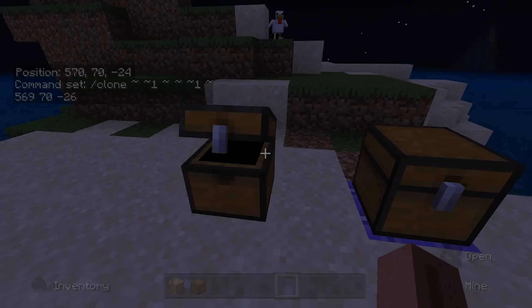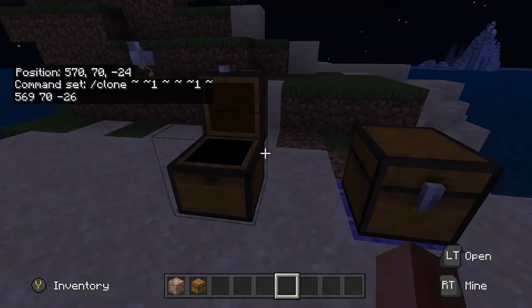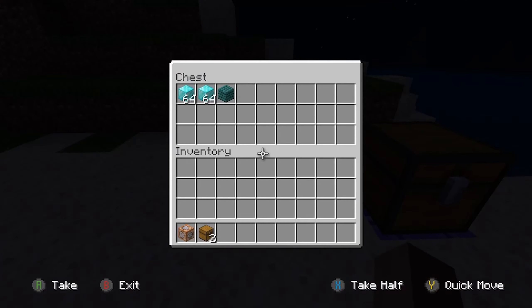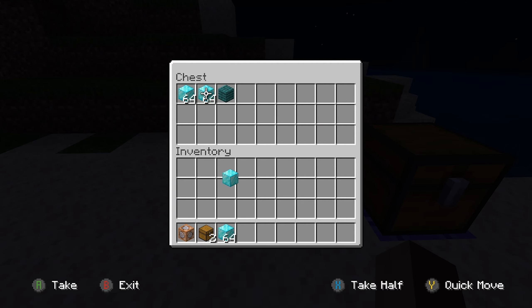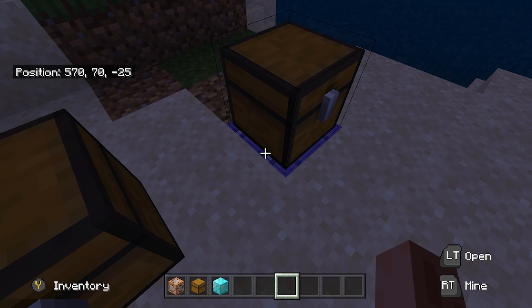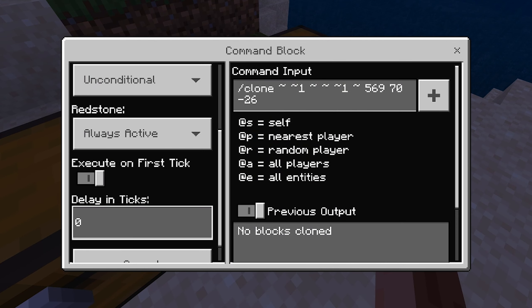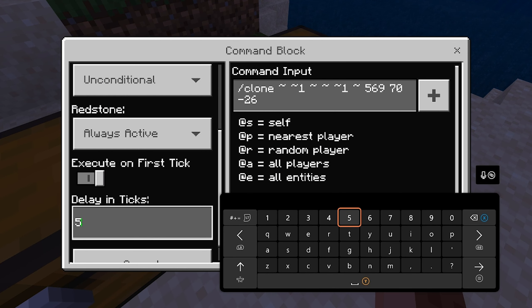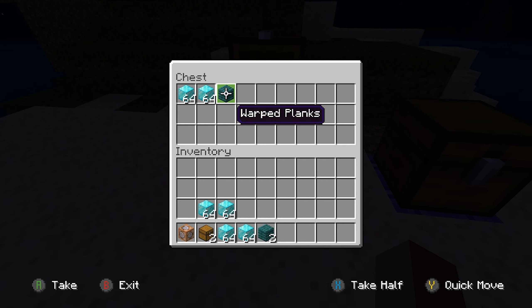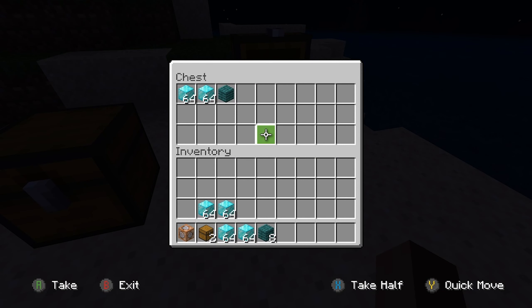Once done, back out of it, look in that chest, and as you can see the items have duplicated from this chest to this chest. Now if I take a stack, there's another stack in there. Go back onto the command block and set your delay to five, and once you've done that you can take stacks easily.